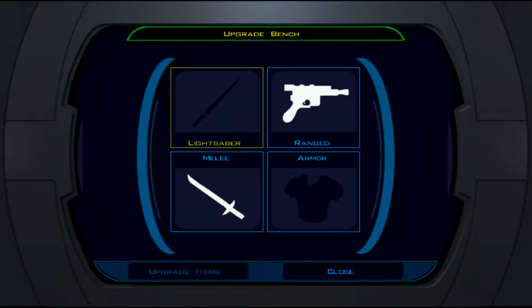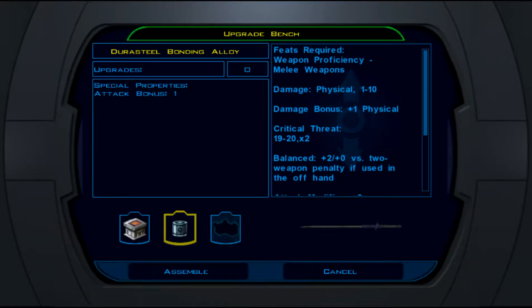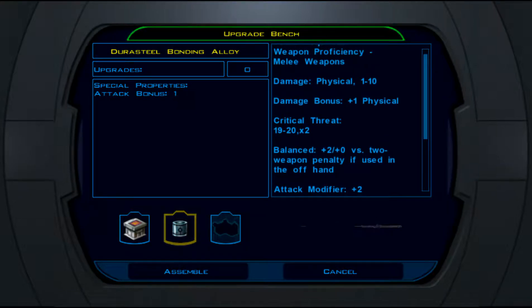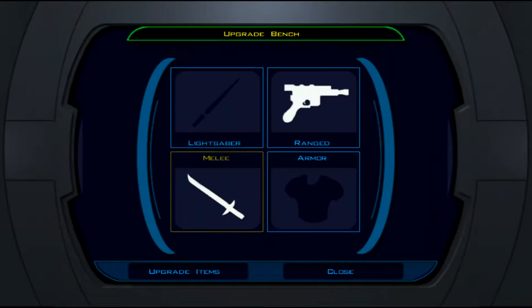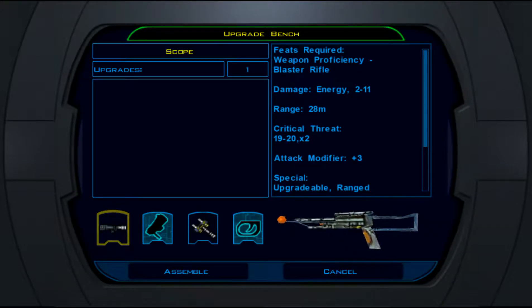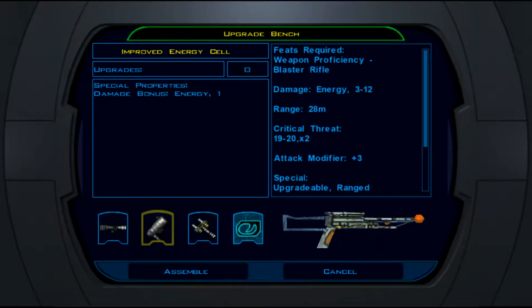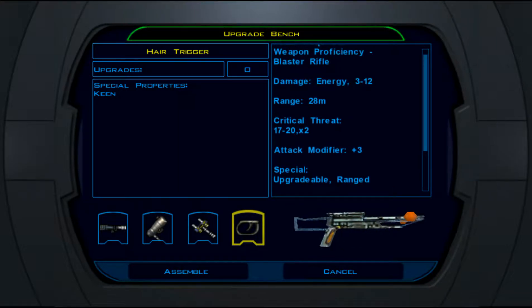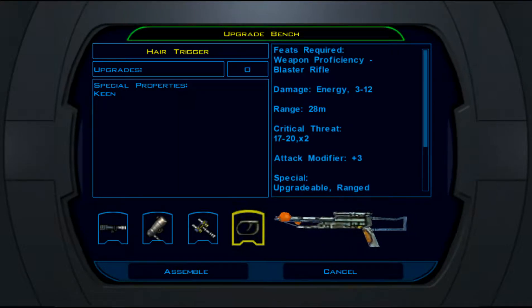Mission's vibroblade — we can actually upgrade it. Attack modifier plus 2 — Zaalbar will be happy. Let's go with it. Zaalbar's bull caster — energy bonus, and this one is keen with improved critical strike. Improved critical strike — that will be handy.